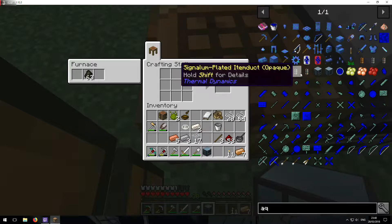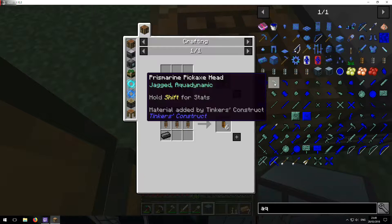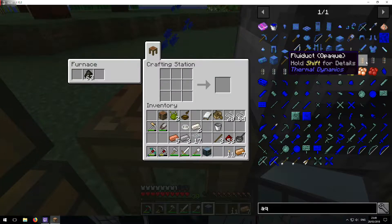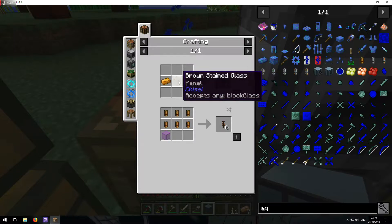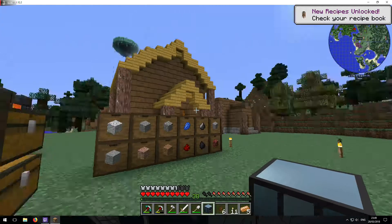And then what we want to do is make some of this. Do we have any lead? Oh no wait, there was a different one we wanted to make — it was this one, which is glass. Which we can make. There we go. So let's go and do this.